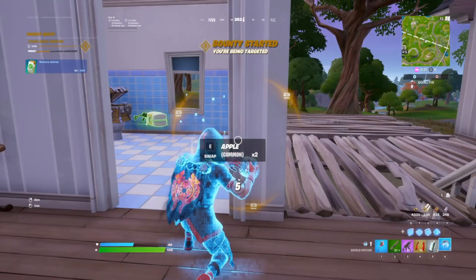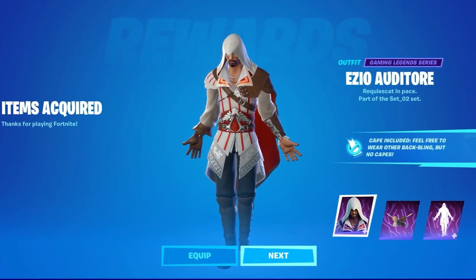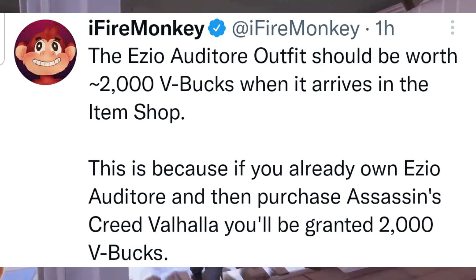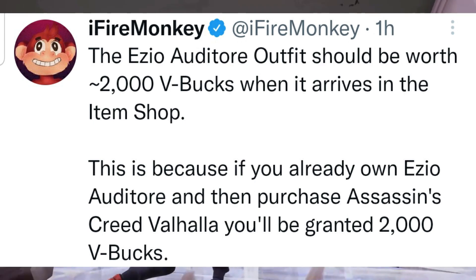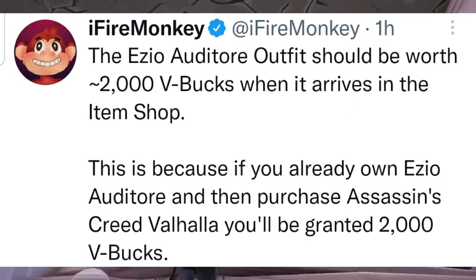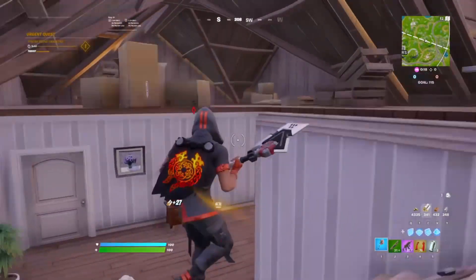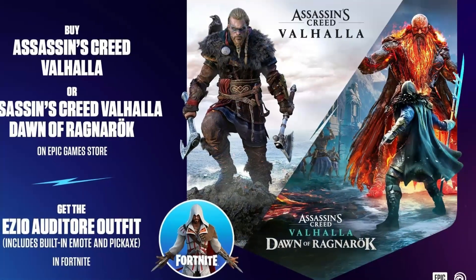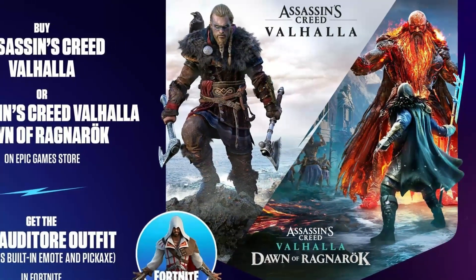Now some latest item shop update about the Ezio Auditor skin and the price of the skin bundle. A leak by FireMonkey on Twitter basically says the Ezio Auditor outfit should be worth 2,000 V-Bucks when it arrives in the item shop. This is because if you already own Ezio Auditor and then purchase Assassin's Creed Valhalla, you'll be granted 2,000 V-Bucks for absolutely free.